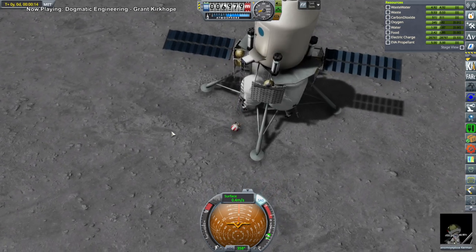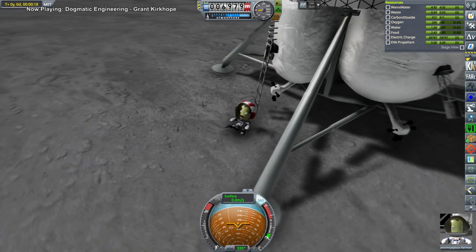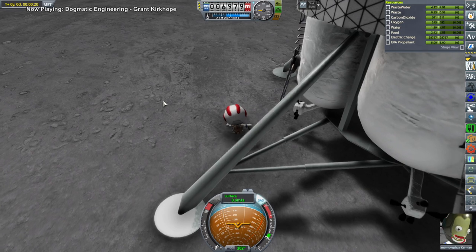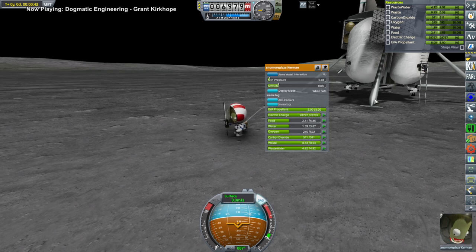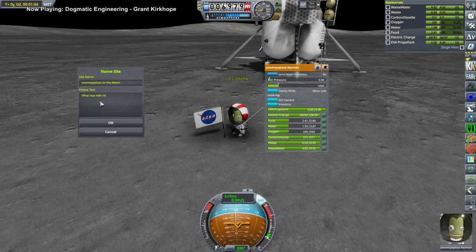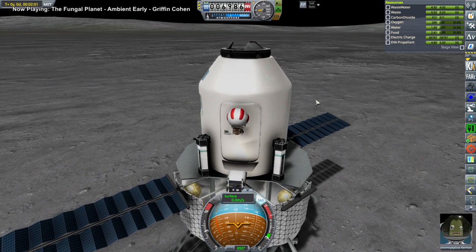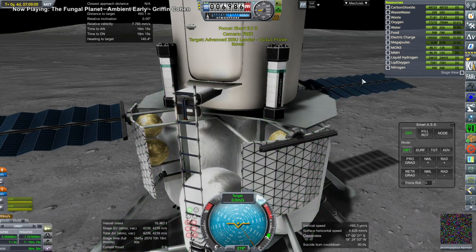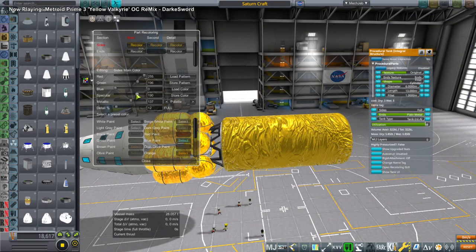Anonymous Pizza makes the usual Kerbal descent onto the surface of the moon, and up we go, eventually planting the flag. I don't think I've done a whole lot of flag planting in this series, and that flag looks all jittery — I believe I made a comment about that on the flag plaque, so the plaque text references that. We get Anonymous Pizza back up and into the cabin again, and this will be ready to lift off — it's got the delta-V for that.